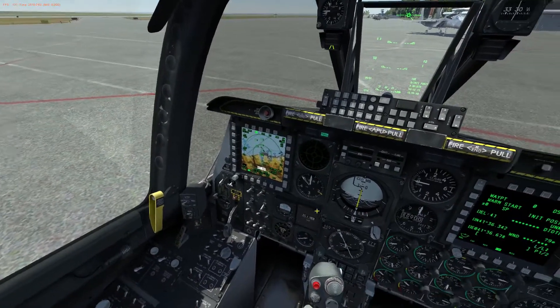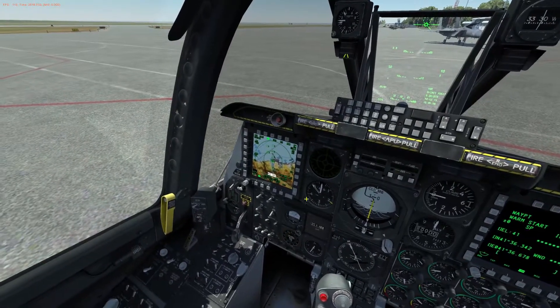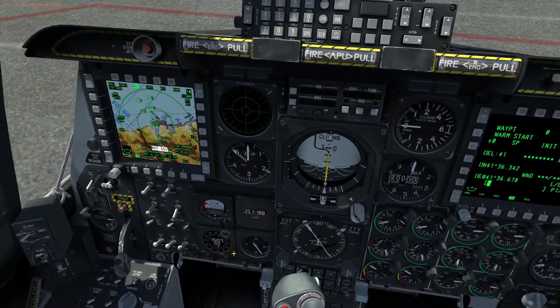For shutdown, page 30: landing taxi light off — go ahead and turn that off. Nose wheel steering off — you should have that mapped to a button on your controller. Standby altitude indicator — you want to pull with a left click and scroll up, and now it's caged. You can just release it.